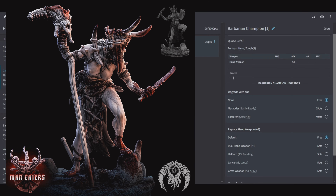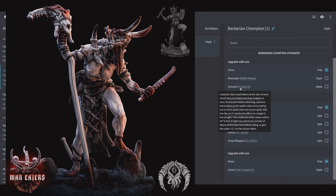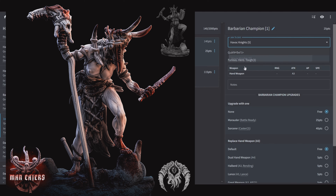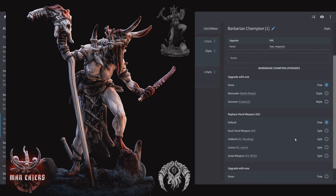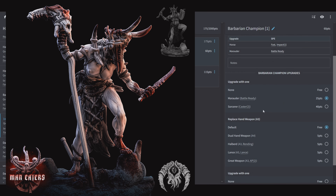Next unit is the Barbarian Champion: 25 points, Quality 5, Defensive 5, Furious Hero, and Toughness 3, with 3 attacks with a hand weapon. Your Barbarian Champion can be Caster 2 or Battle Ready, which gives this model and its unit Scout. You can replace the hand weapon with a dual hand weapon, a halberd, a lance, or a great weapon, and put them on a horse. Remember that our units aren't siloed — if you want to take a unit of Havoc Knights, put the Barbarian in there, get him a horse and Battle Ready, and now you have Scouting Knights. That's about the most utility you can get out of this character.